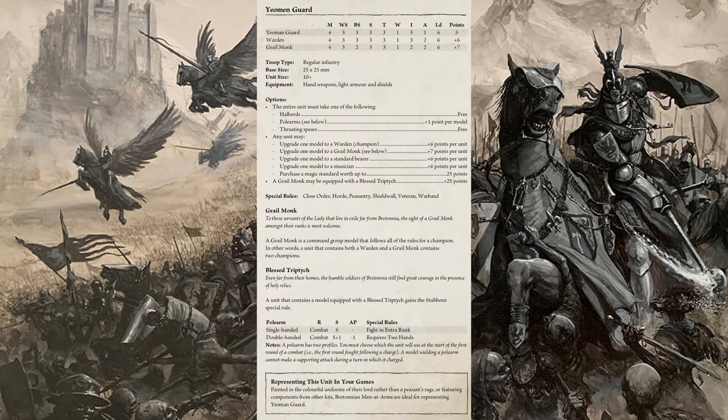The Yeoman Guard are five points per model with Weapon Skill 3 and Ballistic Skill 3 — slightly better than standard peasants. They have additional options such as halberds and thrusting spears and are limited mainly to the Exiles army list. Designer notes suggest painting them with more unified colors rather than peasant rags, with the Men at Arms miniatures being ideal to represent them.